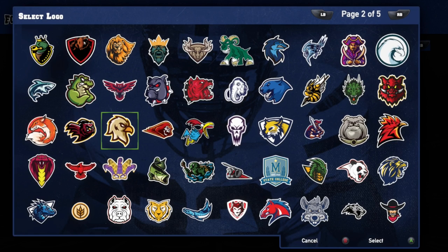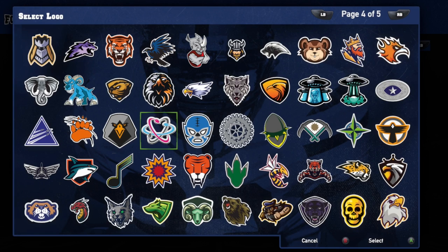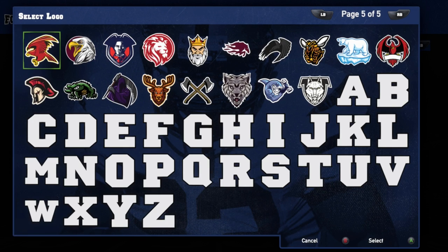This sort of reminds me of the UGF Pandas. I'm looking for a duck — does anybody see a duck? By the way, these aren't the only logos you can use. These are just the pre-made logos; you can make whatever logos you want from the logo editor at the main menu. I'm not going to make a logo today because I'm not artistic at all.